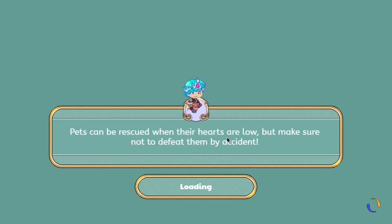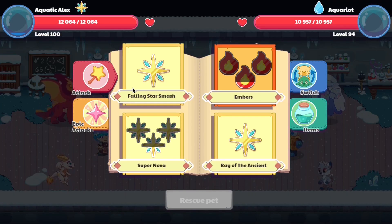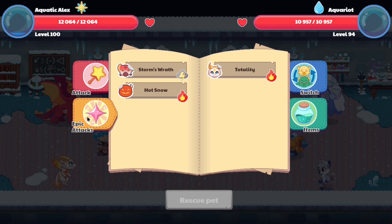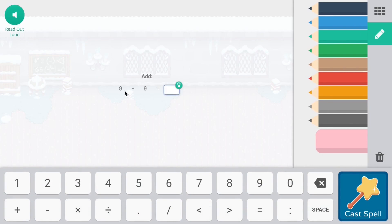It seems like we've spotted our first opponent. Alright guys, as you can see, it seems like we've got extraordinarily lucky. The very first thing we do is we end up against an Accurite. What does this mean for us? This means that we end up against an Accurite.